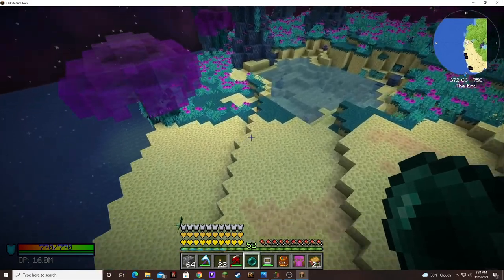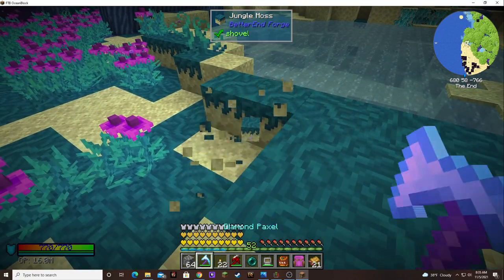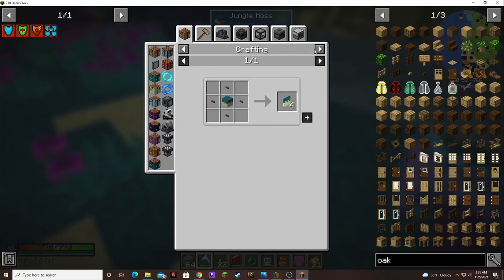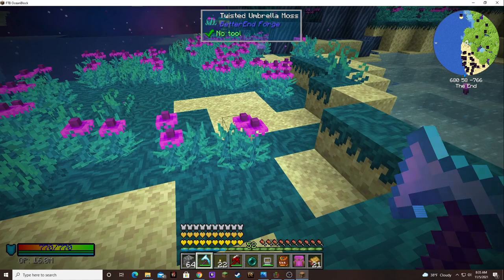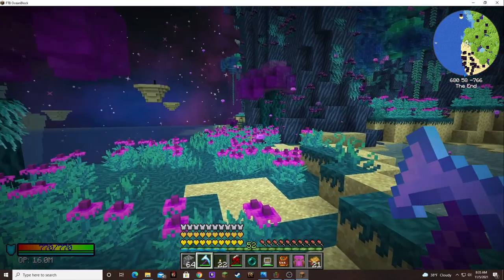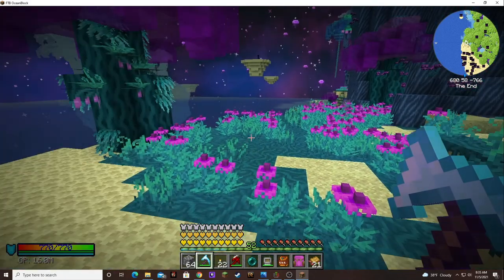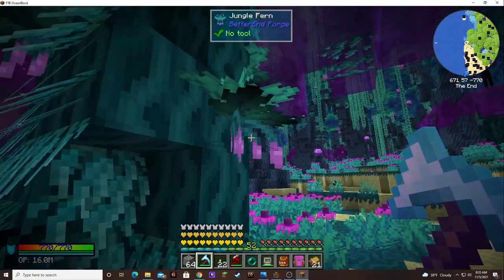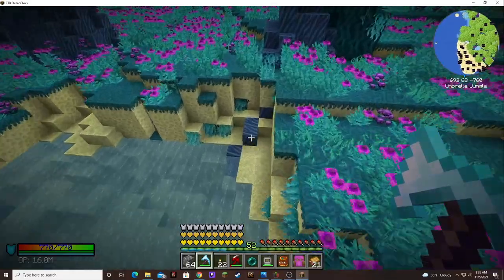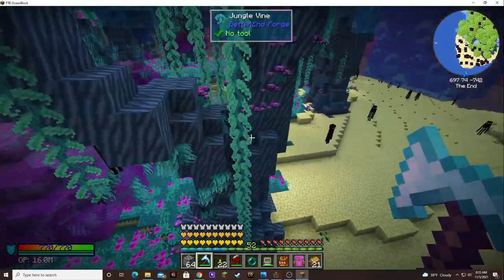I think this is some of the material we need right here. Jungle moss — no, I don't think that's it, but it can be crushed into end stone. What are these twisted umbrella moss? Look at the little jellyfish guys in the air — that's so beautiful! Purple jelly shroom caps. Even the ferns look like little jellyfish. I don't think this is what we need though — umbrella tree bark, jungle moss.